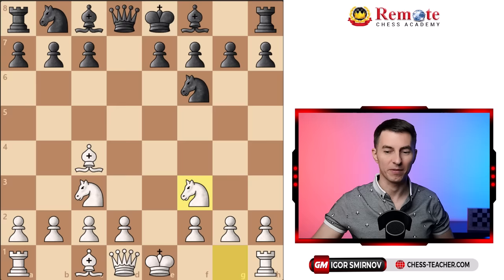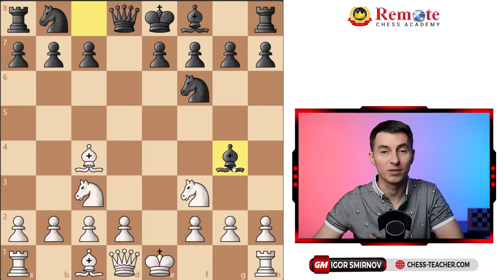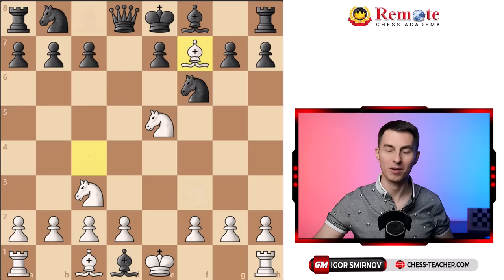What if black goes bishop g4 right here? Many will, because it looks aggressive for black and that's what black typically wants to achieve in the Scandinavian defense. But there are beautiful ways for you to refute this. One of them is knight to e5 — you just ignore the pin completely, and as they capture your queen, that leads to a nice quick checkmate.